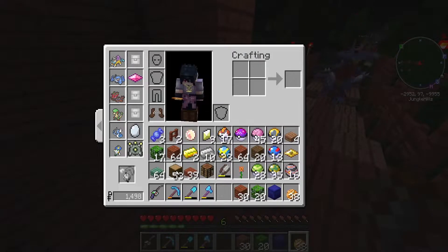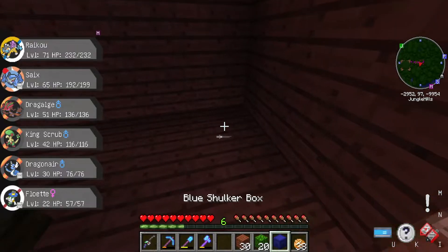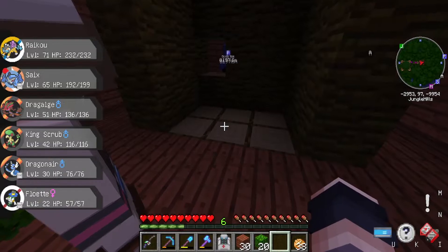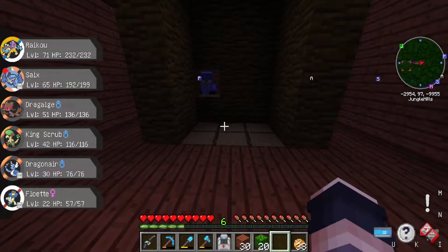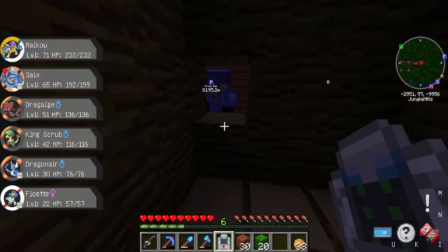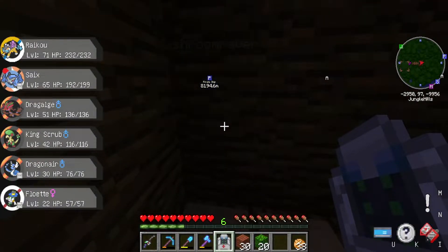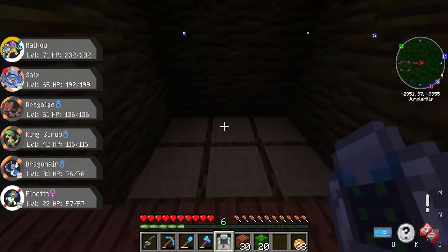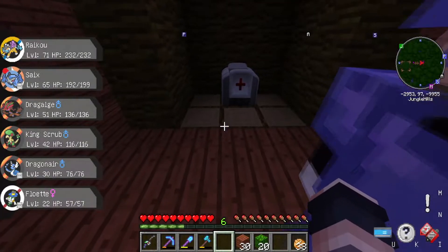Do you guys see this thing in the top right-hand corner of your screen, like a circle? Is that an eclipse? What? Are you talking about like where it has your Pokemon's ability thing? Because I can - yeah, but it's something over it, like a box over top of it - like it's glitched or something?